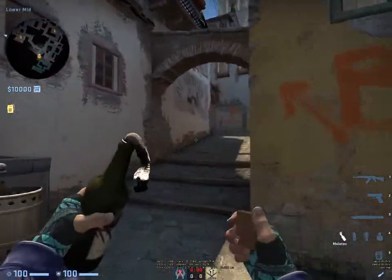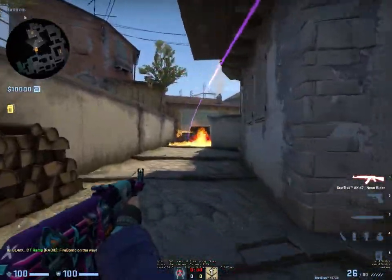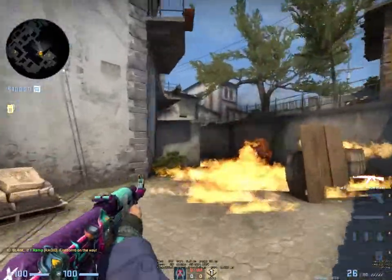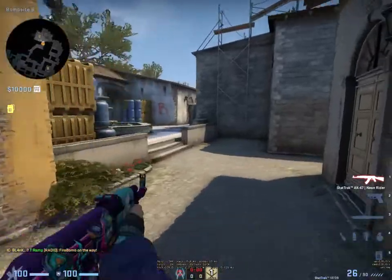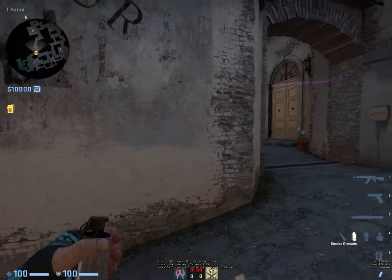Throw the molly while running — this is very important. It is a very strong position to molly as a cutoff. If a CT is trying to push and peek you and this is on fire, they're going to back off. I'll show you the quick version: you throw that molly while running.